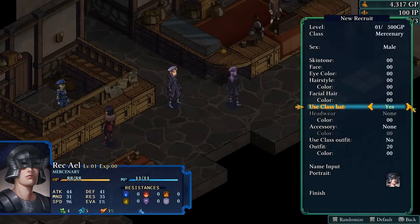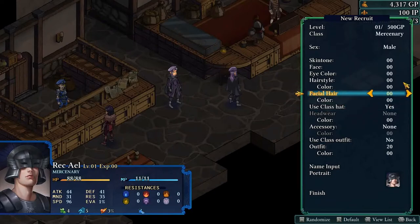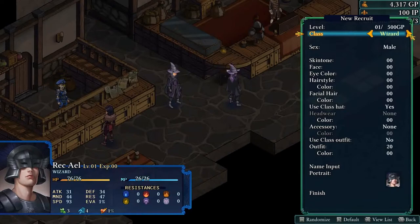We have a 'use class hat' option. If that's turned on, you get a specific hat according to the type of class you are. We'll click on all the classes unlocked so far — which is not very many at this point.